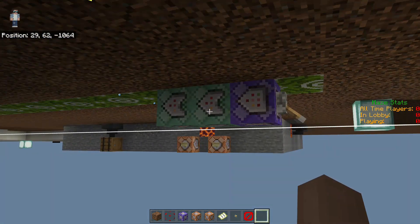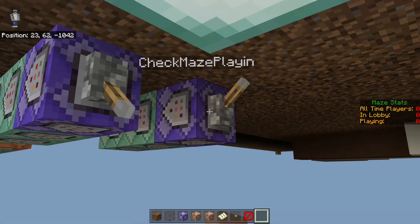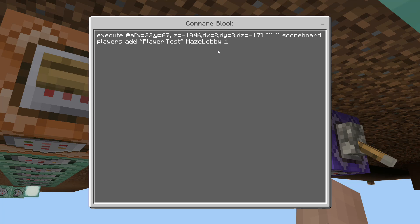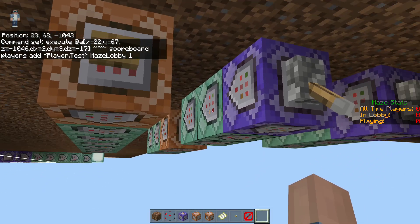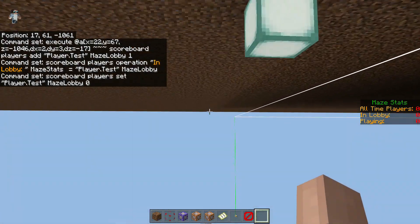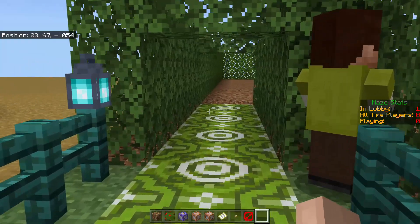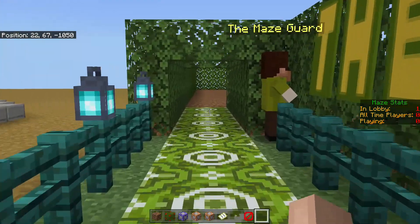There's not a lot to it — there's three command blocks. I always have these on switches so I can turn them on and off. This is basically the same thing as we did in the online player count from those earlier videos — it will simply run these chains and update the values on the screen. And if we actually show those in practice — as you can see up here, if we enter the lobby, the lobby count has updated. And if we exit again, we can see it's gone back to zero. This is how it tracks the lobby.